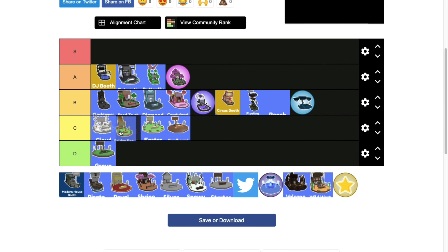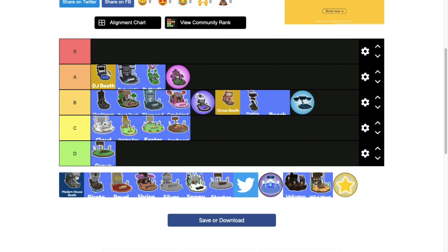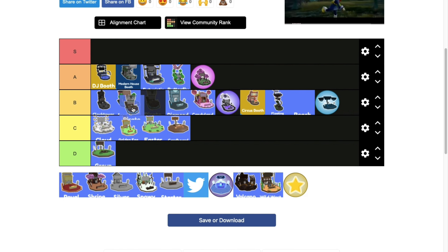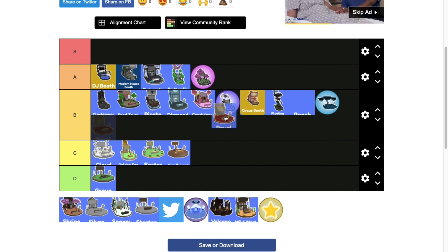Golden Egg booth is basically Easter booth but gold. Modern house booth is really good and has great detail. Pirate booth just tried too hard to look good, high B tier. Royal booth doesn't look royal, low B tier.